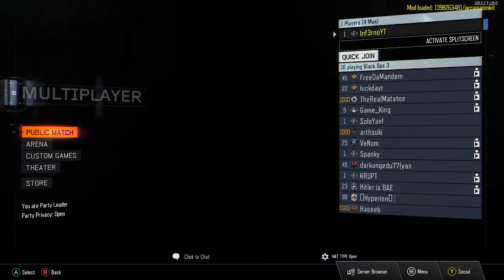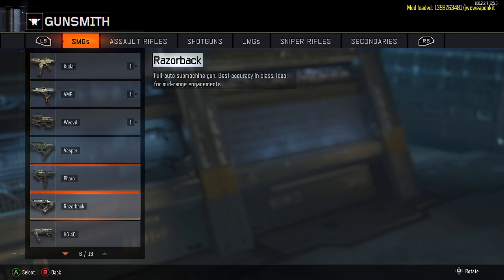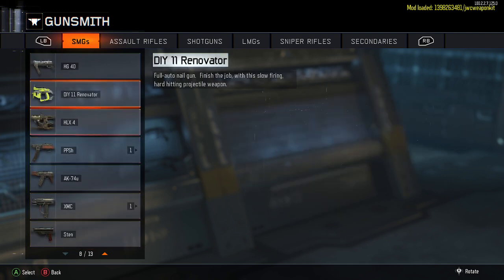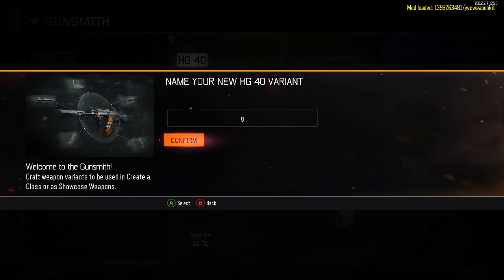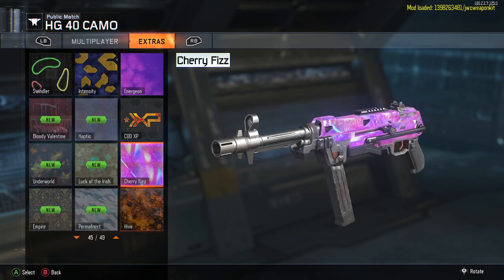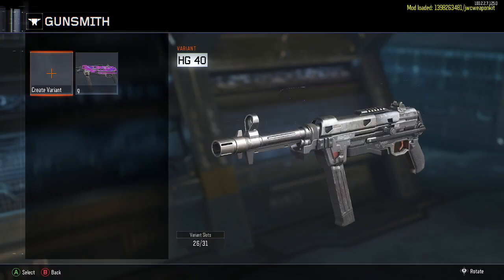Once you've loaded the mod, you should see a purple character at the starting screen. Go to Multiplayer, then go to the menu, go to Gunsmith, and select any weapon you want your camo on. I'm going to pick the HG-40 and press G to go to my camos. And there you go — just like that I have Cherry Fizz. Once you've selected the camo you like, go ahead and save it.